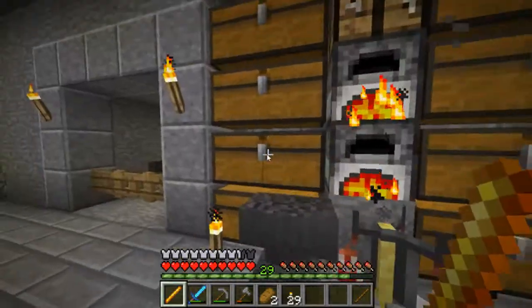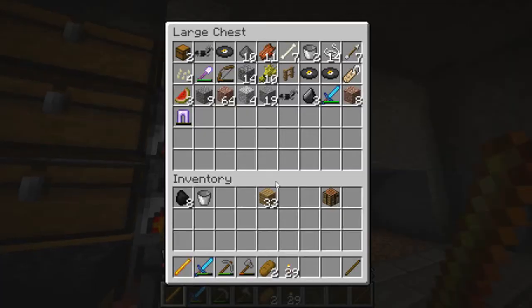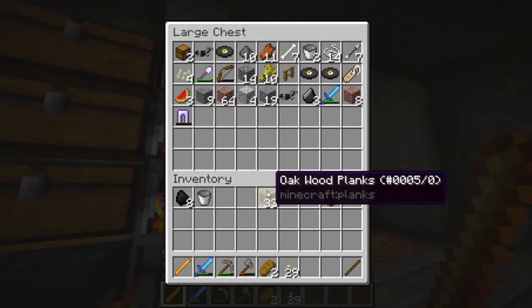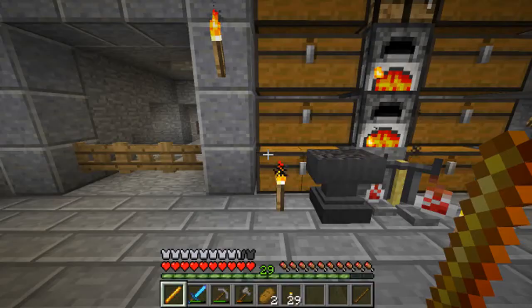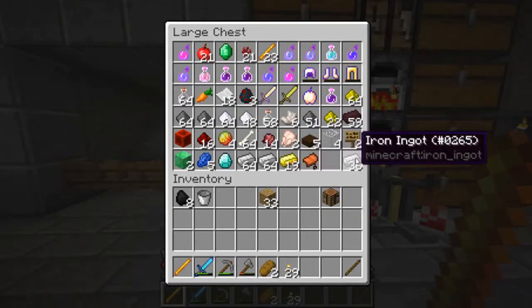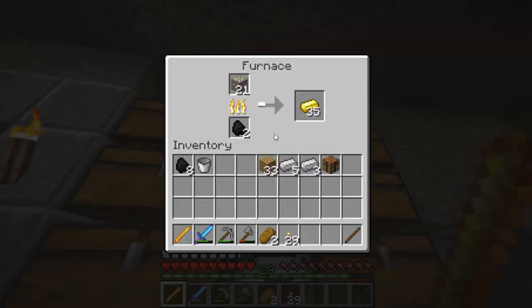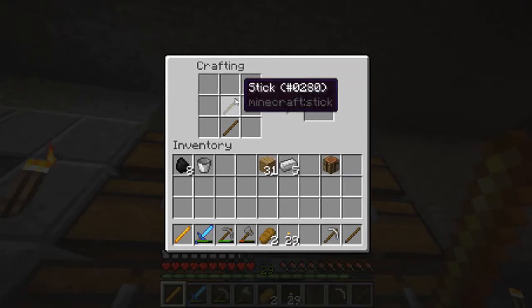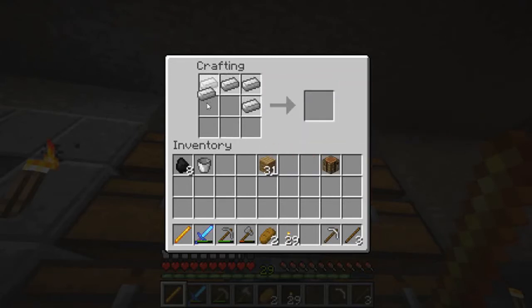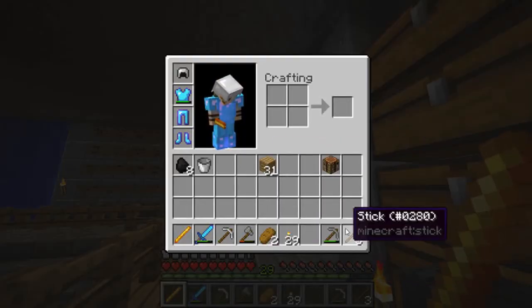Let's make ourselves an iron pick - just checking I don't have one. Yeah, iron pick. And an iron headpiece because we've got the iron to be able to do that. One two three, one two three four five - let's do that. Sorry, I know I'm just teasing you a bit - I know you want to see the stronghold but keep you waiting, I'm nice like that. And then a headpiece - bang bang, I think we are about ready to go.